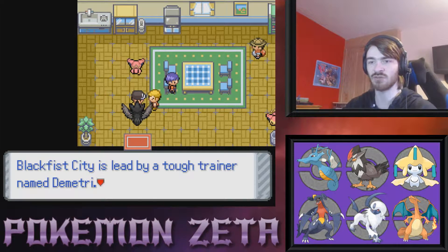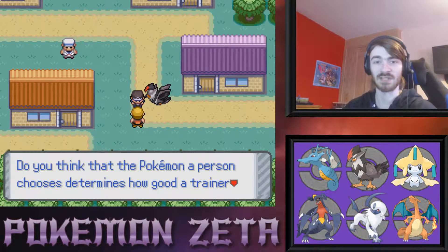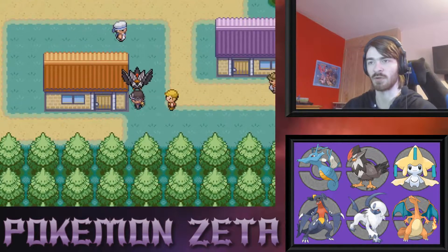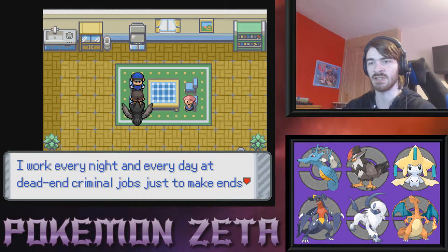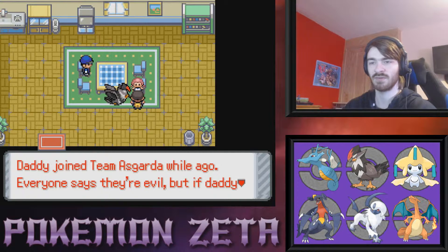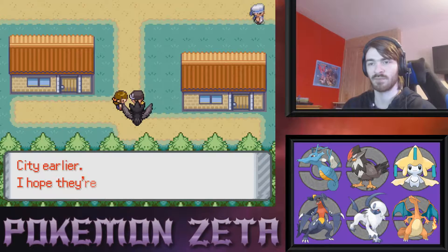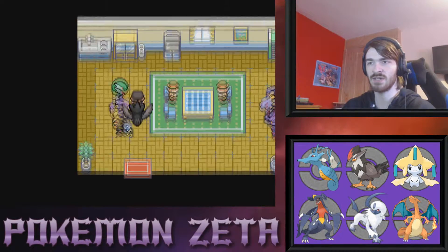Blackfist City's Elite is led by a tough trainer named Dimitri — he's the Psychic leader. 'Do you think the Pokemon a person chooses determines how good a trainer they are?' I like to think a good trainer will be good with any Pokemon — they could use a freaking Danse Bass and use it right. An NPC says he works dead-end criminal jobs just to make ends meet, hoping his little girl doesn't find out. 'Daddy joined Team Asgard a while ago — everyone says they're evil but if daddy joins they obviously can't be.' Well no, they're pretty evil, sorry to burst your bubble.